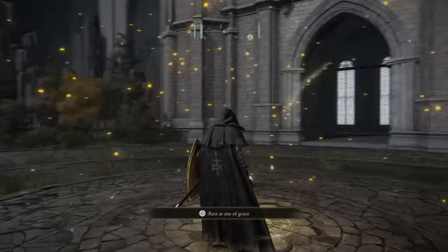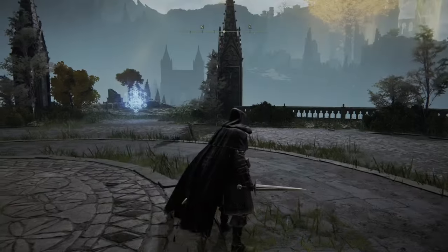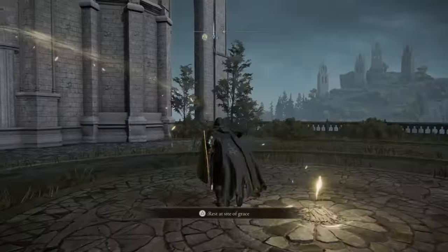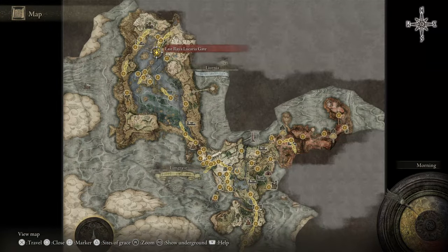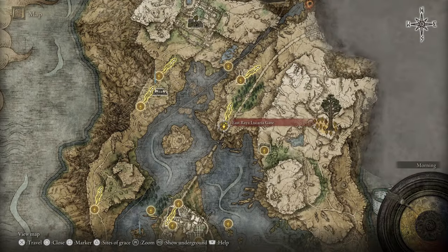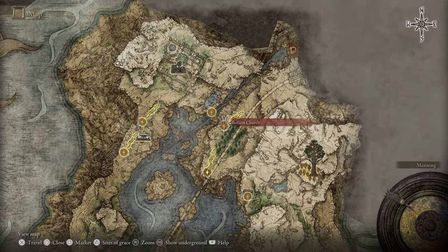You can do these in any order. I found and activated the Grace Site before going for the key though. The Grace Site is located here on your map — the East Raya Lucaria Gate. The only real tip I can give you about getting here is use your mount and head north. For most of the trip I took to Marshland and avoided enemies.